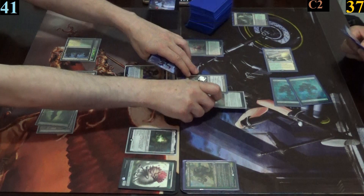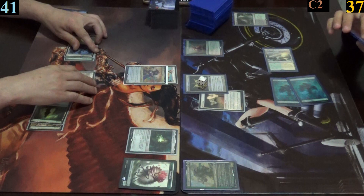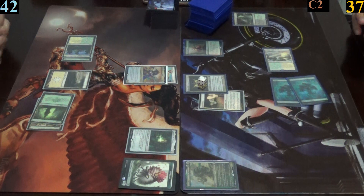Jimmy plays a forest and casts sword of the animist, followed by reprobation, enchanting Machias — making it into a 2/3 thanks to the counter on it, but it loses all of its abilities. This triggers his general, getting him a life and a free card draw.